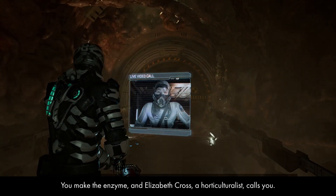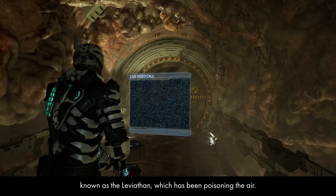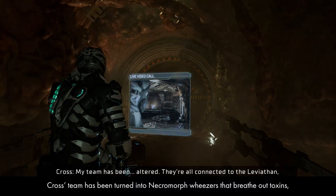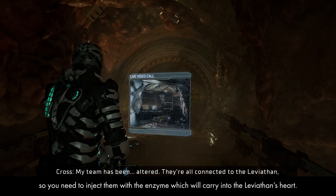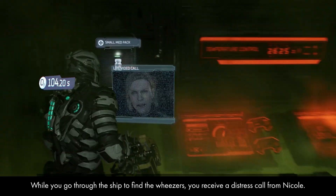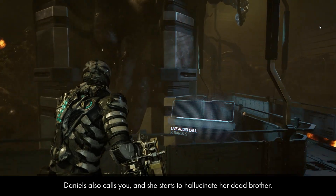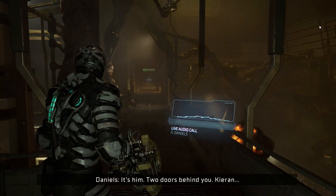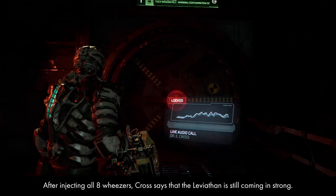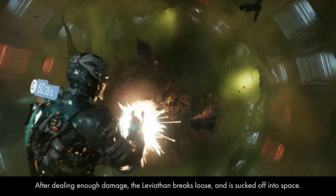You make the enzyme, and Elizabeth Cross, a horticulturalist, calls you. She tells you the enzyme was created to kill a giant Necromorph creature known as the Leviathan, which has been poisoning the air. Cross's team has been turned into Necromorph Weezers that breathe out toxins, so you need to inject them with the enzyme, which will carry into the Leviathan's heart. After injecting all eight Weezers, Cross says the Leviathan is still coming in strong, so you decide to cut it loose yourself. After dealing enough damage, the Leviathan breaks loose and is sucked off into space.